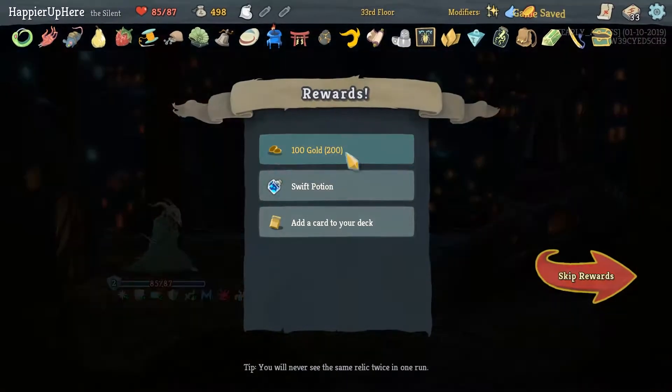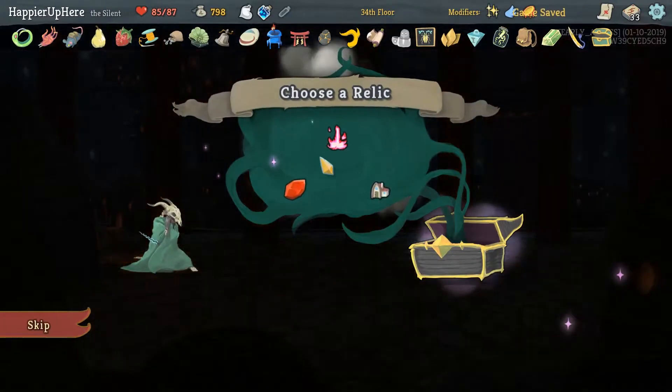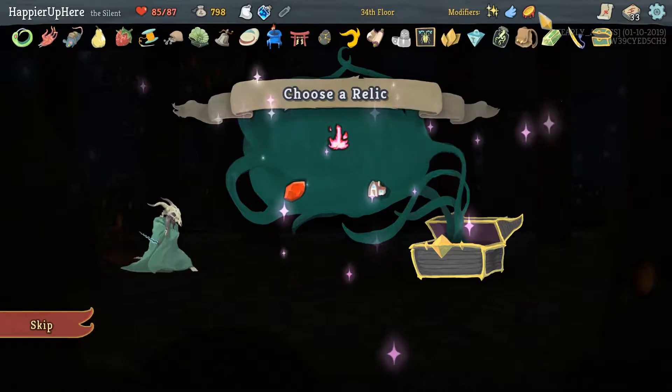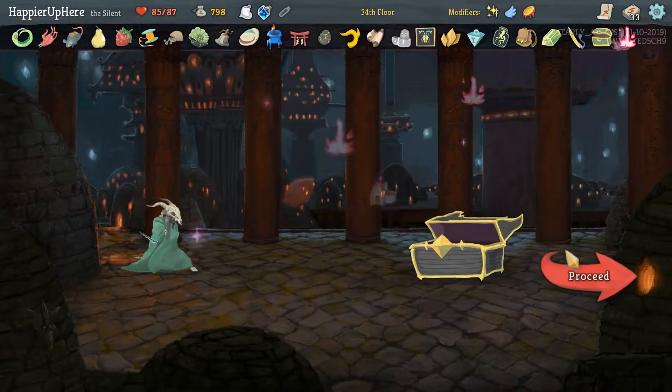That was close — took a lot of strategizing, but we got it. We got a Swift Potion here. Now an Energy Relic — I think Fusion Hammer is great, since because of Midas we can't Smith at rest sites anyway. I'll take Fusion Hammer, no questions asked.